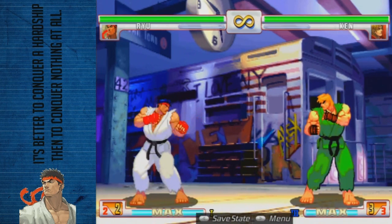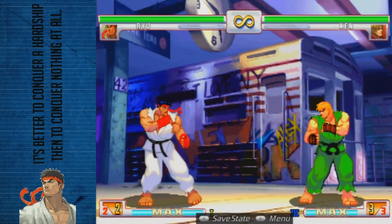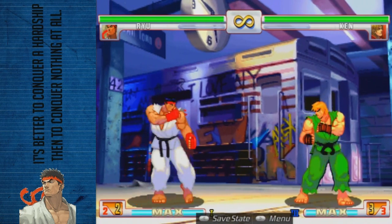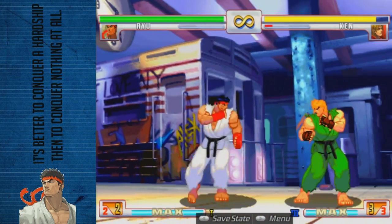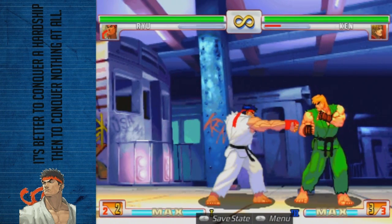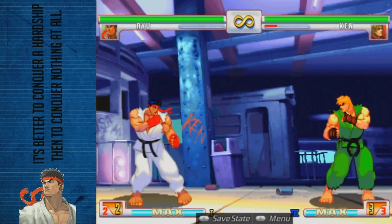Light punch — typical Shoto light punch. It's quick. You don't use it in combos that much, but outside of combos and setting different things up, it's quite useful. Medium punch is actually not that bad either. Certain ranges right outside of his throw range is where it hits, but other than a counter poke, I really wouldn't use it that much.